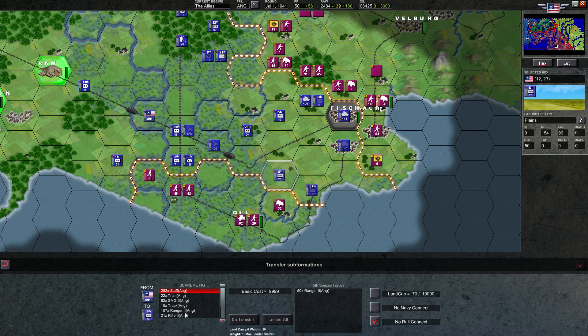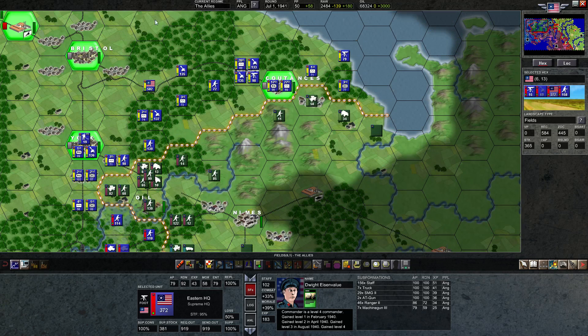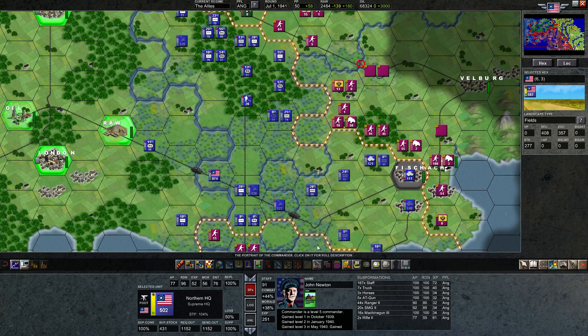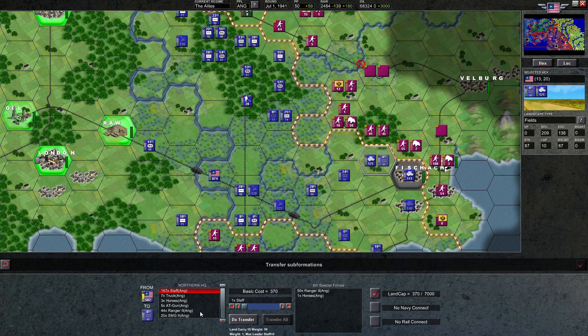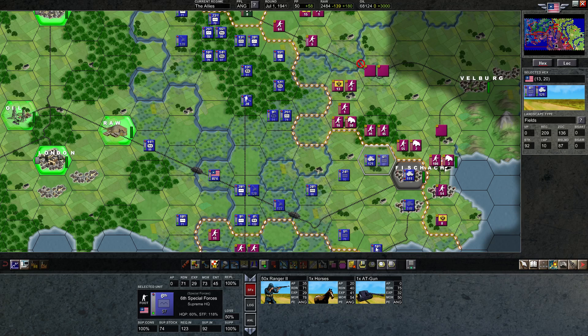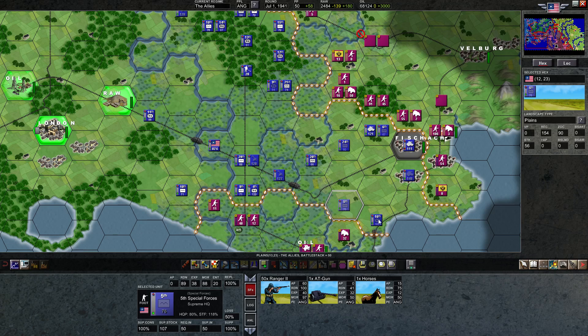So let's transfer here an 80mm gun using land capacity, and a horse. And here, another 80mm and a horse. This one already has the horse it needs but just needs to get an 80mm from somebody. We'll steal it from Yellow HQ, which still has five 80mm guns. Because we can traverse along the road, they can get all the way over here. They'll take half their land cap, but I don't think they'll be using a lot of land cap this turn. So we'll transfer one more 80mm gun over there — that just increased the readiness a little bit, and one 80mm gun at 75 readiness is still pretty good.